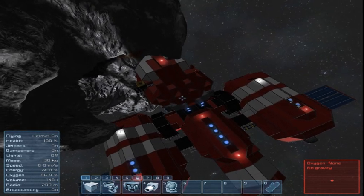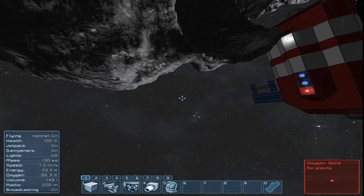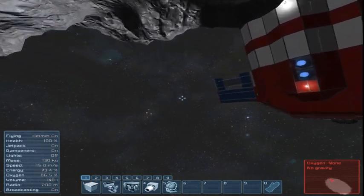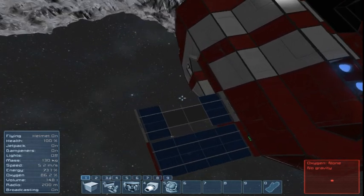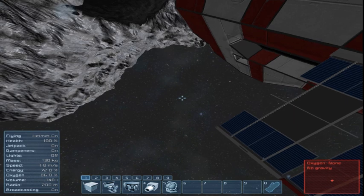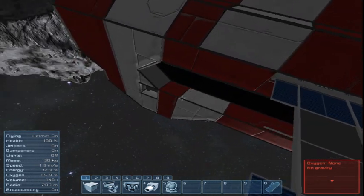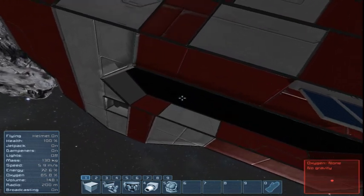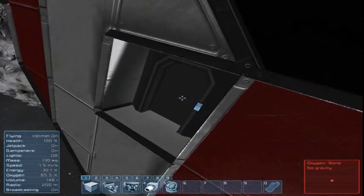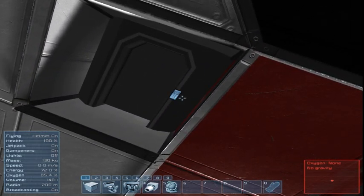I've added a couple mods in this survival world, just to give it a little bit of a feeling to it. I'm in the Red Ship world — the pre-made world from Keynes Software House that they gave the community. That's the door. Let's get inside.